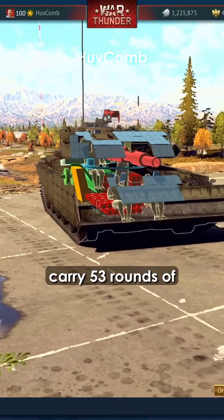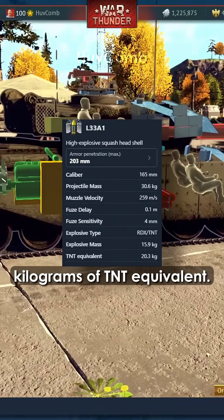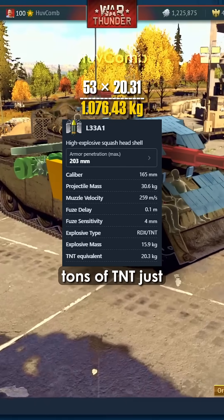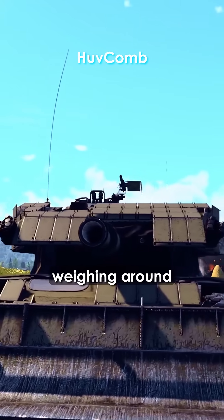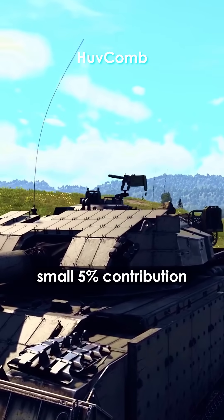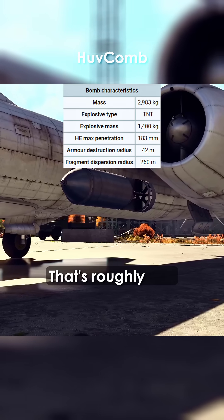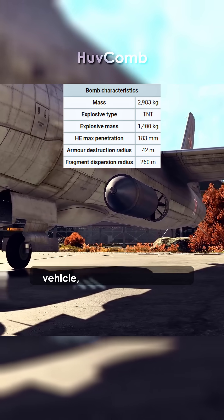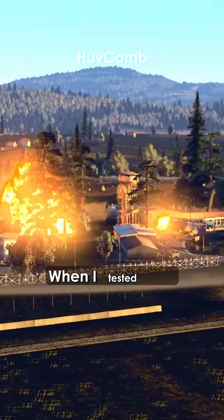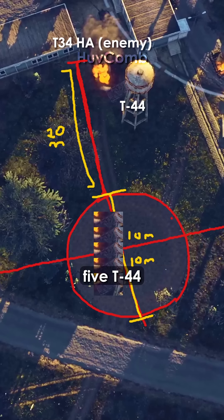The Centurion Avray could carry 53 rounds of 165-millimeter Hesh shells, each containing about 20 kilograms of TNT equivalent — that's roughly 1.1 tons of TNT just from the shells alone. Including its 546 liters of diesel fuel weighing around 460 kilograms, and assuming a small five percent contribution from the fuel, we end up with about 1.3 tons of TNT equivalent — roughly half the destructive energy of a 3,000-kilogram Soviet bomb, enough to completely annihilate any tank, vehicle, or crew within a 50-meter radius. When I tested that same bomb in-game, the crater measured about 16.5 meters across, wide enough to fit five T-44 tanks side by side. That's the kind of power we're talking about.